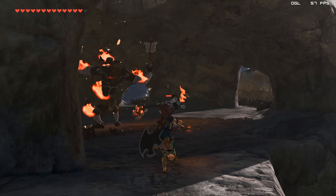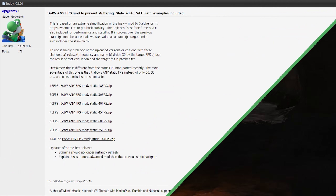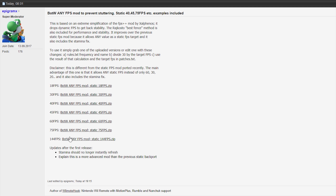Now that that explanation's out of the way, I'm going to show you exactly what graphics pack you should use for best performance on your own PC. As you can see there are a lot of different graphics packs listed right here. For example, if your PC can only get a maximum of 18 FPS, you should use this 18 FPS version of this graphics pack. If you can guaranteeingly reach 30 FPS at all times, you should use this 30 FPS graphics pack, and so on and so forth for all of the other graphics packs.